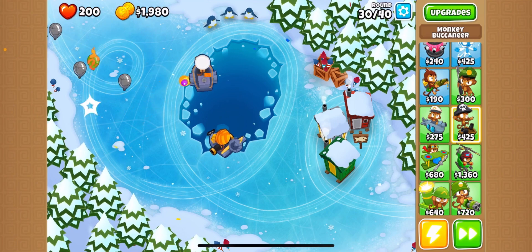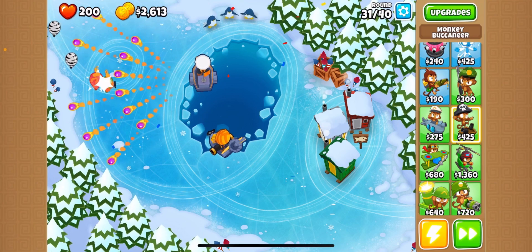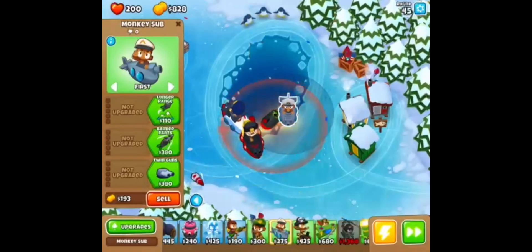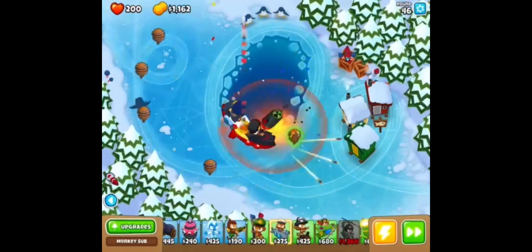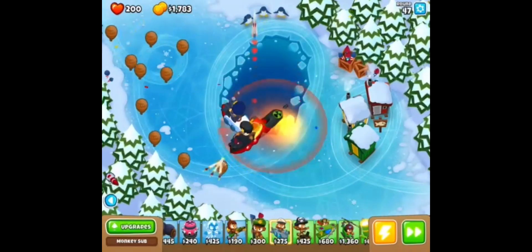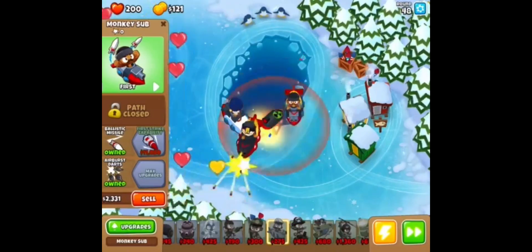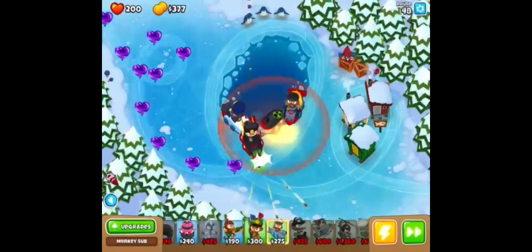We're definitely going to win this, guys, I'm pretty confident with this strategy. Should I get another - I'm going to get another middle path. Actually no, if we're doing okay and we can handle these balloons then that's going to be just fine. Nope, we need another one down. Okay, there - tier three and we should be chilling now.